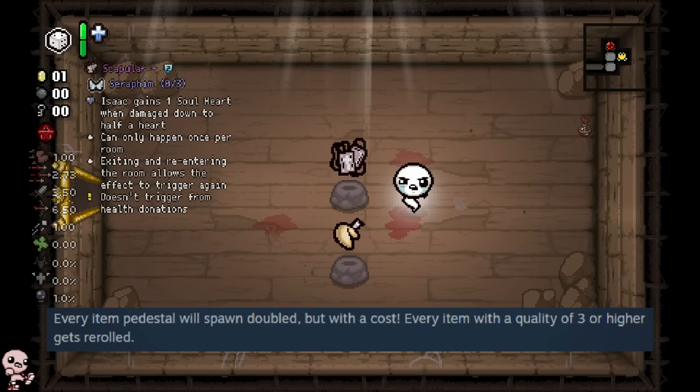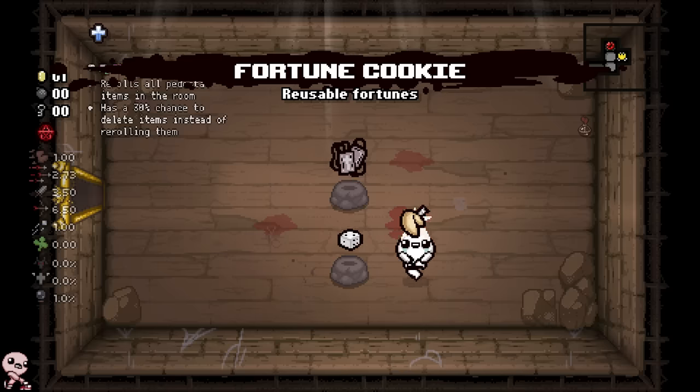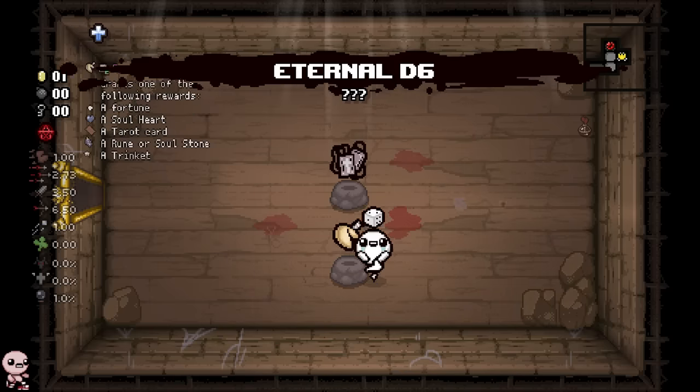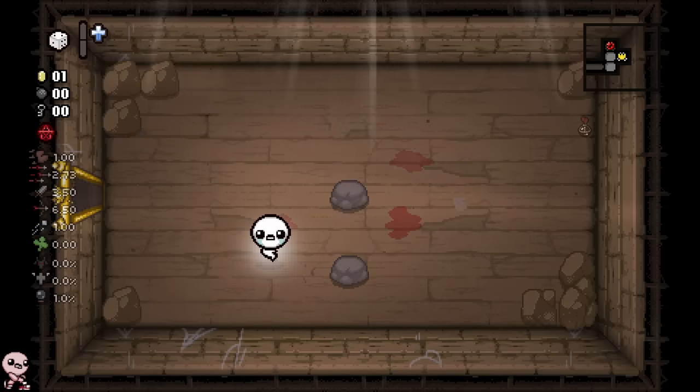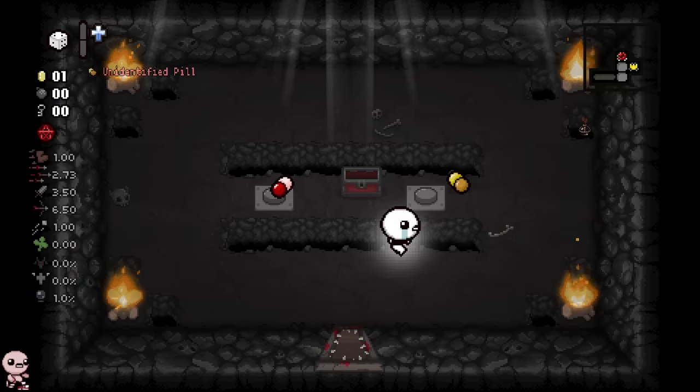We walked in and got a quality two item - Scapular - so we can just take that. But on top of that we also just get an extra item right here. These are both bozo items, a hundred percent, but I just thought it was really cool.